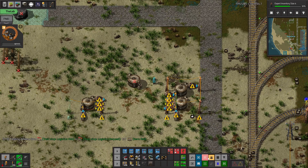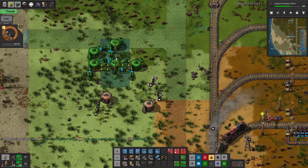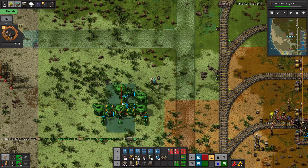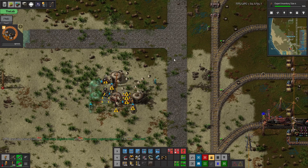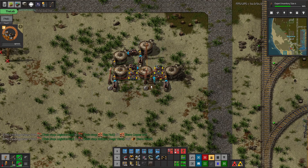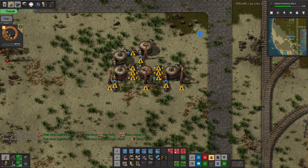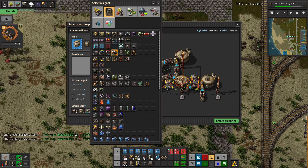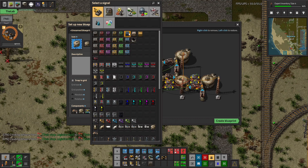Alright, they're fine. So here is then a request version. I think this is good, so maybe I'll just print this as well. Let's have it point this way, I guess. Here I want the power poles. So we'll make a new blueprint of this — I'll just make it like use the requester chest if I can find it. Here it is.